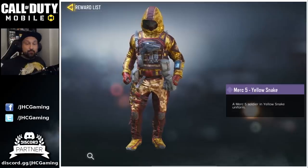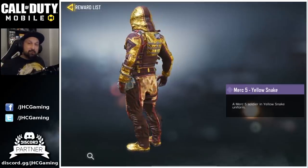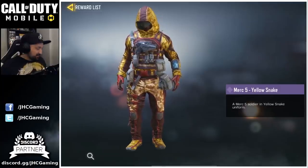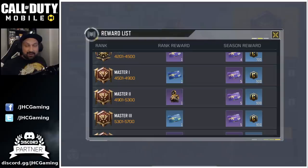In battle royale you have the Merc 5 yellow snake, and a big surprise — it's an epic rarity. I don't know what's up with the rarities anymore; one season it's rare, one season it's epic. I don't understand, but it's still Master 2 this season to get the character skin.